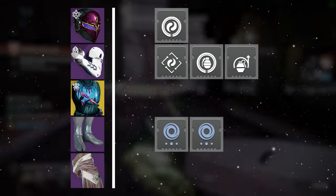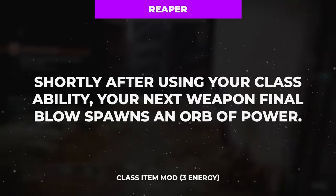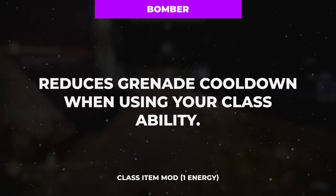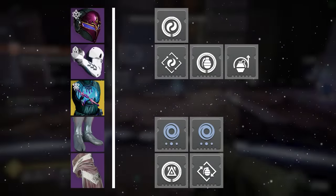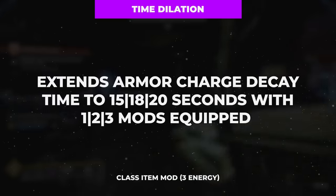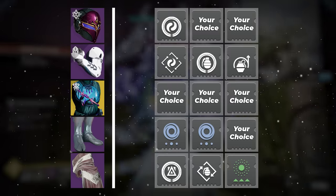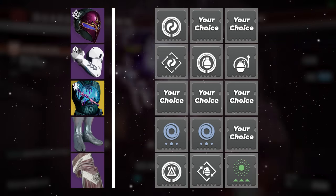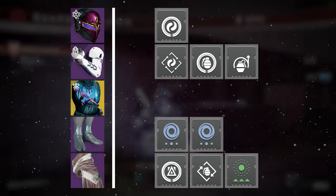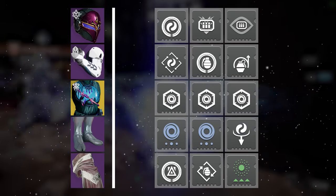Finally, on the class item, you'll be best suited with a copy of Reaper to create an orb of power when landing a weapon final blow after activating your class ability, a copy of Bomber to restore a chunk of grenade energy with that same class ability activation, and a copy of Time Dilation to increase the duration of all of your Armor Charge stacks from 10 to 15 seconds. With the remaining open armor mod slots, fill those out as you see fit depending on what activity you are heading into — though in my personal opinion, you can never go wrong with a base setup of Heavy Ammo Finder and Scout on the helmet, resistance mods on the chest, and Harmonic Scavenger on the boots.